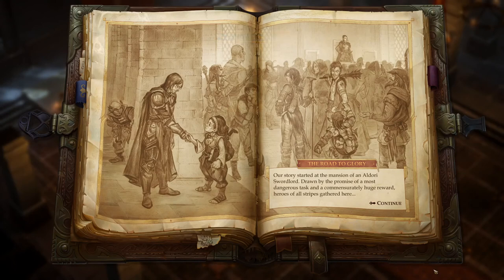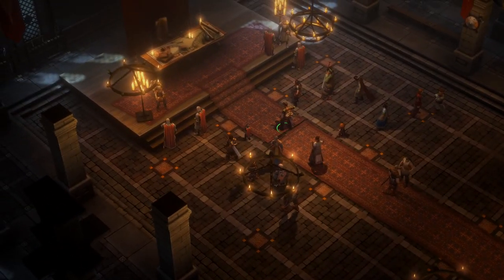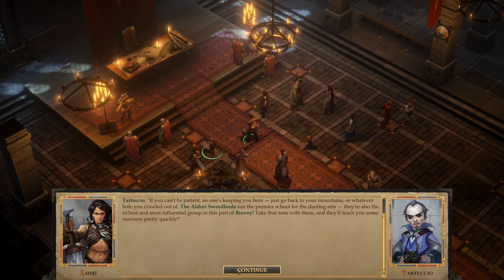Our story started at the mansion of an Eldori sword lord, drawn by the promise of a most dangerous task and a commensurately huge reward. Heroes of all stripes gathered here. One impatient hero complains: 'He didn't even say what this was for, just that the Eldori were looking for heroes.' Another replies that the Eldori sword lords run the premier school for the dueling arts and are the richest and most influential group in Brevore.